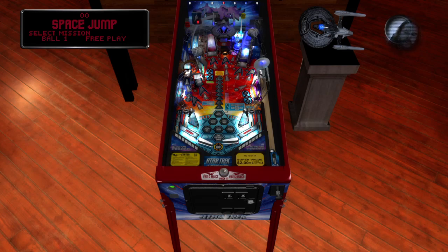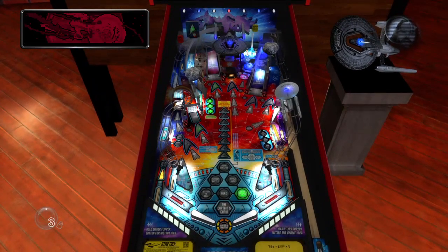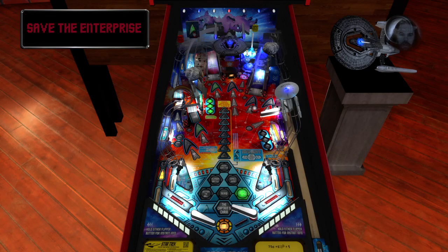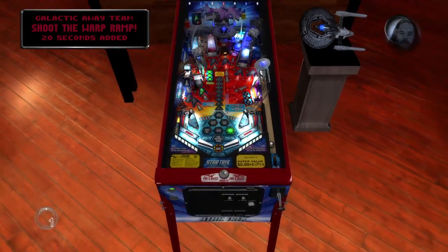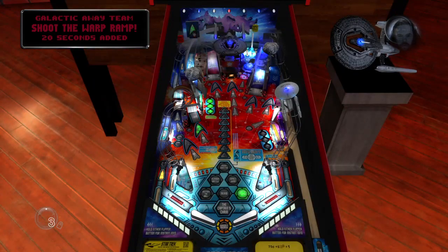Penelope loves you guys. All right, so we're going to start Save the Enterprise. We want to try to make as many of the lit shots as possible for the time frame. There is an option on the upper right flipper — if you shoot underneath it and capture it, it falls down into a slot that starts an away mission, gives you more time, changes the shots, more points. Great way to rack up the mode scores. We got a Warp Shot and there's the Away Team — so we got two mode shots and then started the Away Team.